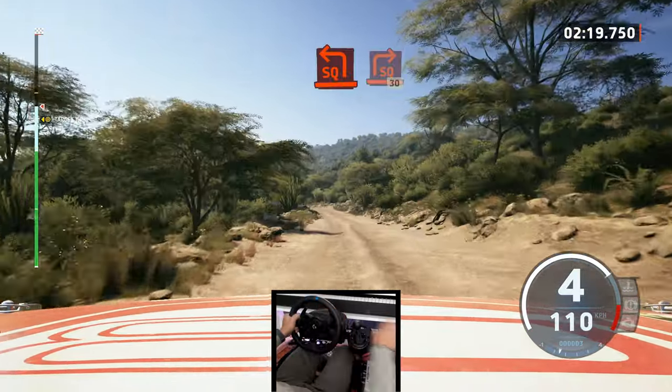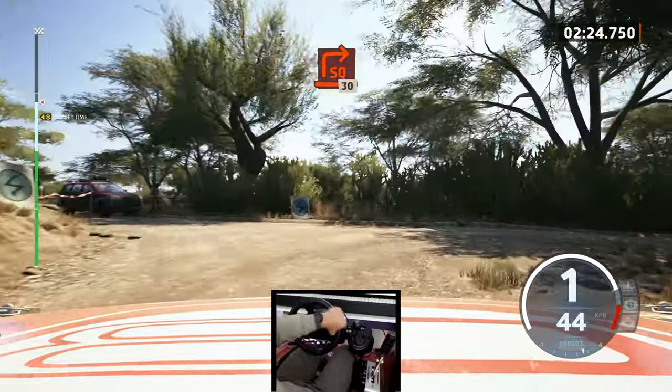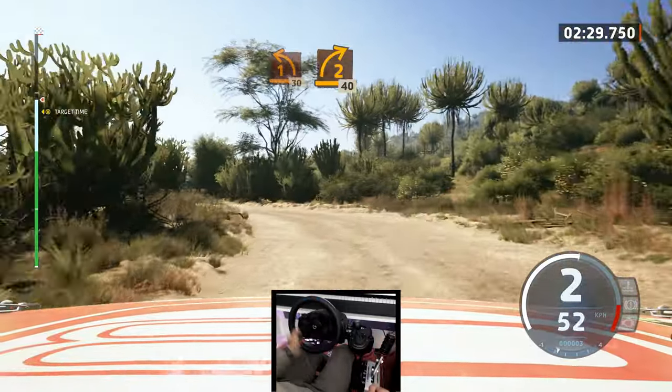Square left, unseen, and turn square right, 30. 1 left, 30. 2 right, 40.